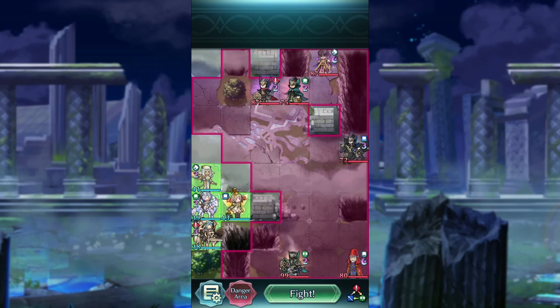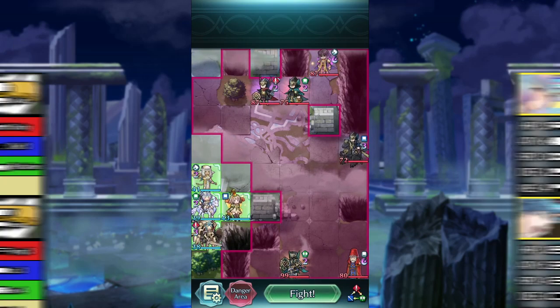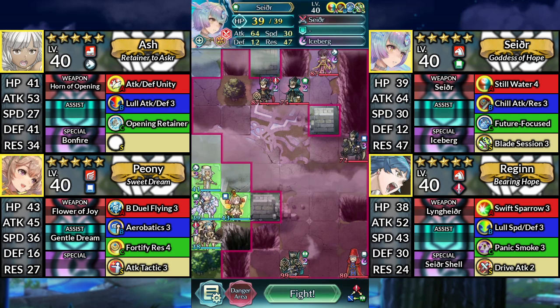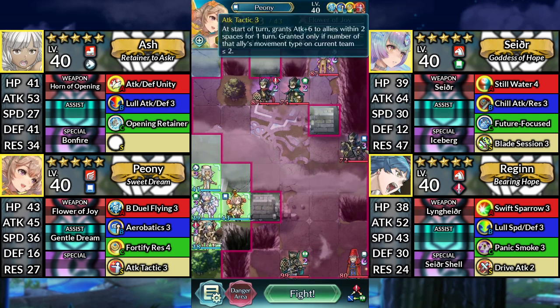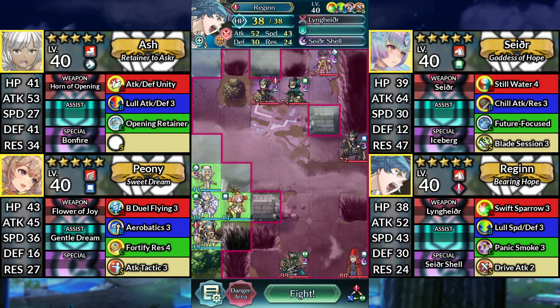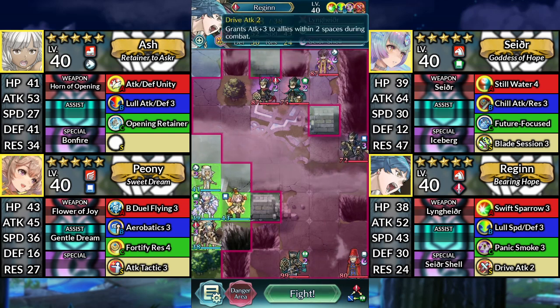Hello everyone and welcome to Gotoh and Fomortiis Abyssal. We have Ash, Sather with the Blade Session 3 seal, Peony with the Attack Tactic 3 seal, and Regan with the Drive Attack 2 seal. We will be using no Sai for this solution.